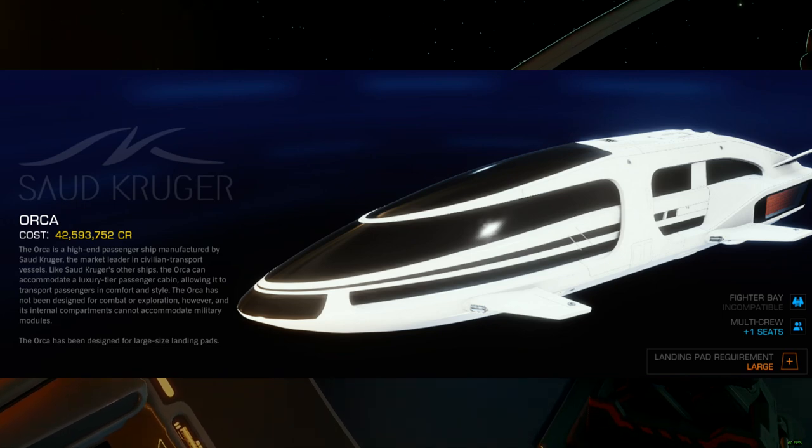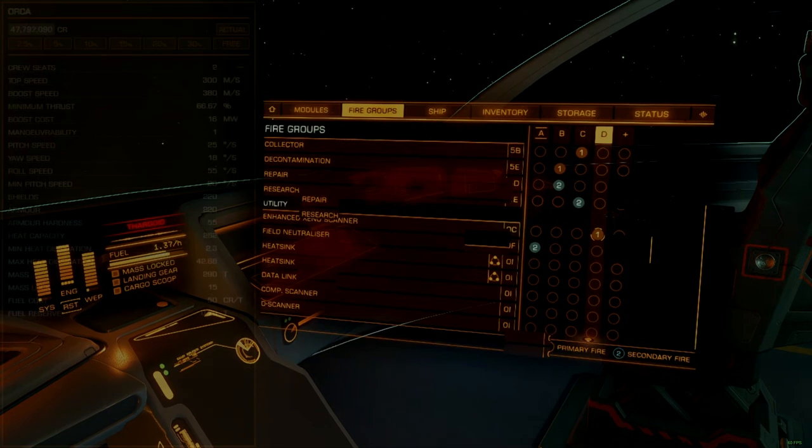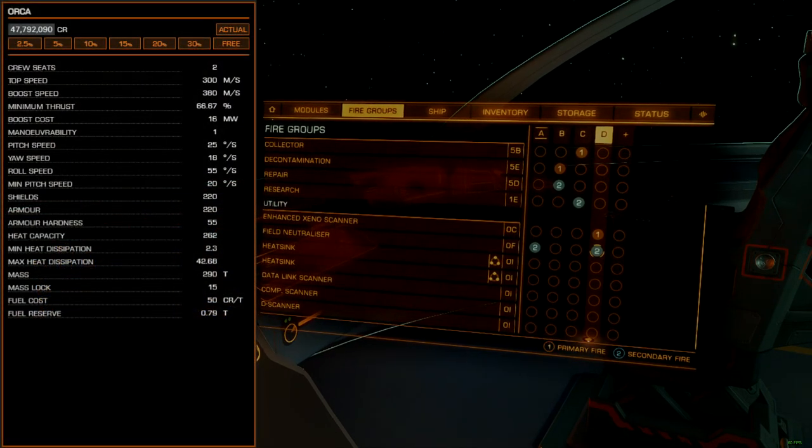The Orca is the middle whale of the Saud Kruger passenger yachts. Despite being a large ship, it handles more like a medium. The Orca works well here because it offers ample internal space and one of the fastest non-engineered speeds in the game. The Orca is only slightly slower than the Mamba, despite being bigger and heavier.